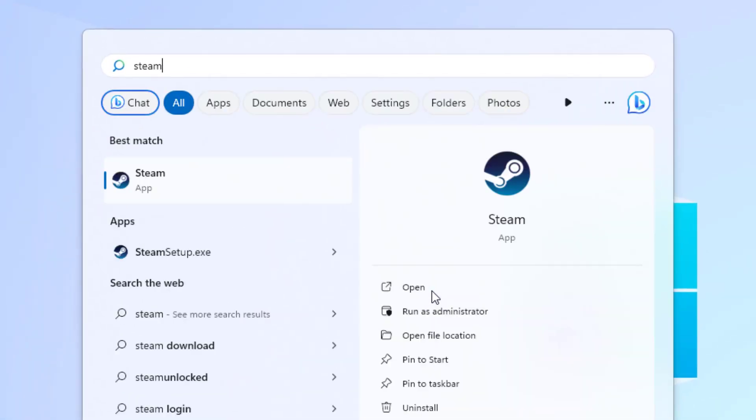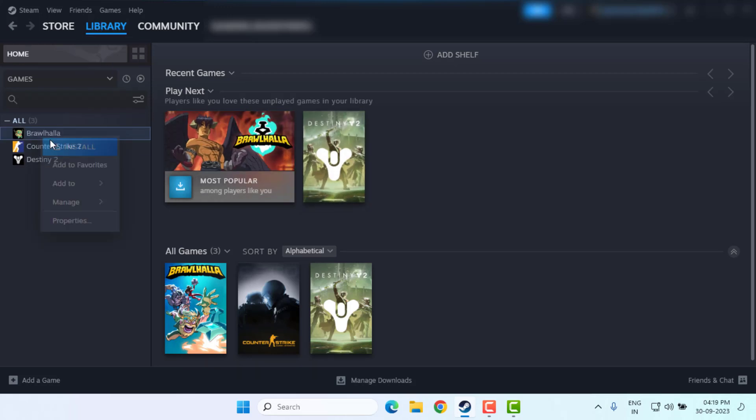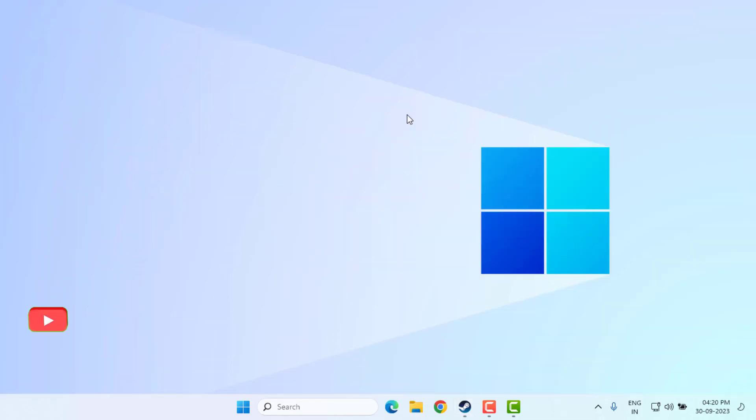Method number seven: open the Steam application. Go to the Library tab, select the Dota 2 game, right-click and click on Properties. Click on the Local Files option, then click Verify Game Files. Close the Steam application and restart your PC or laptop — the problem should be solved.